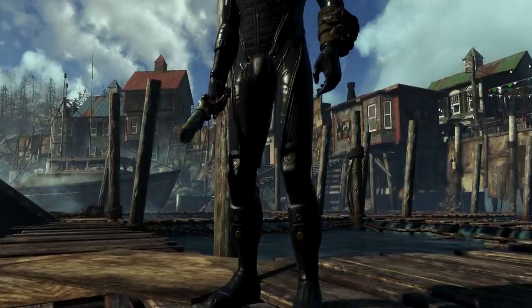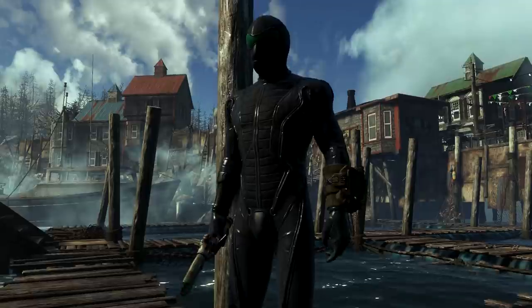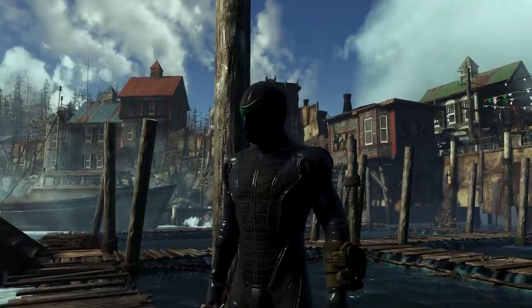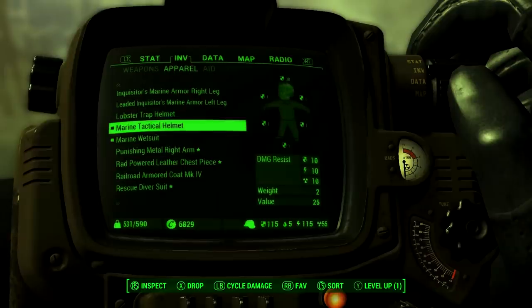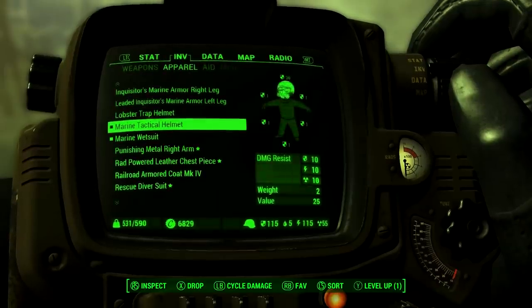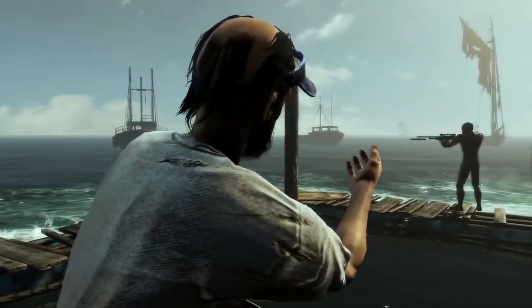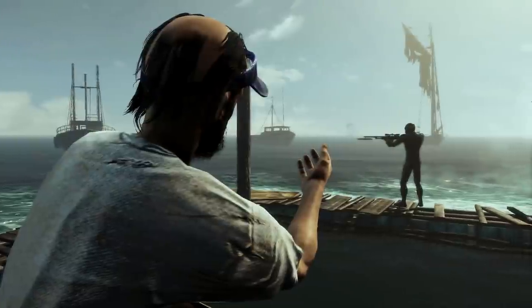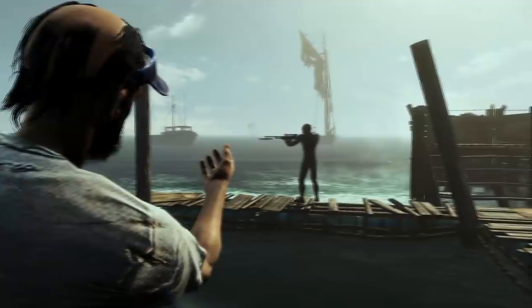This means that it adds to your defence and radiation resistance no matter what you wear with it. The marine tactical helmet gives you both 10 physical and energy damage resistance. It also gives you 10 radiation resistance. The wetsuit itself gives you 5 physical, energy, and damage resistance as well as radiation resistance, which isn't actually that bad considering you can wear it under any armour garment.